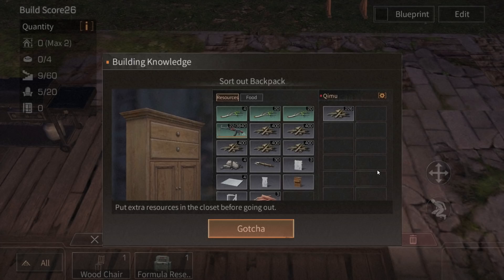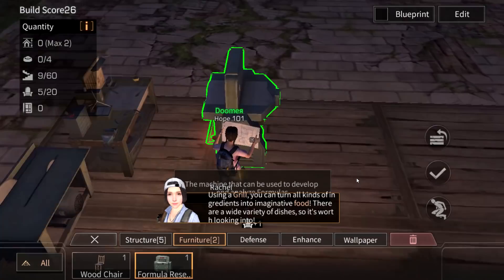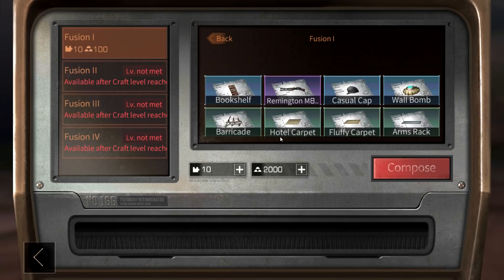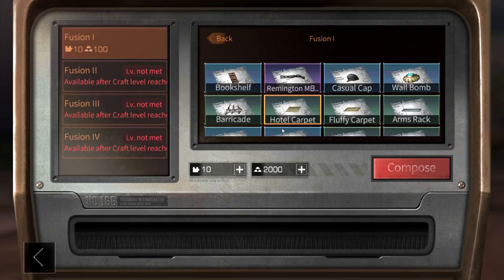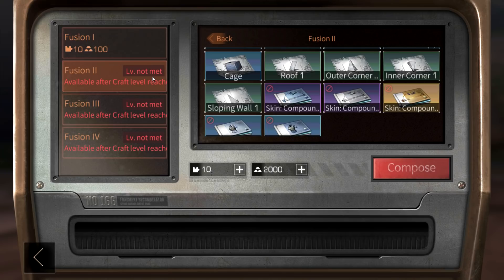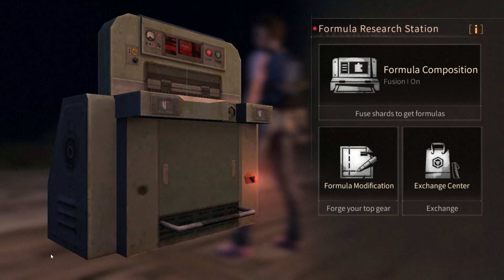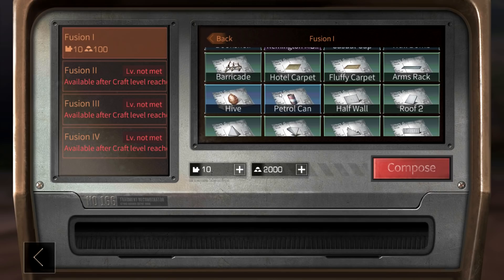This is our blueprint machine — this is where we unlock blueprints. I don't really want to spend the blueprints yet. I want to save them for level 10 crafting. I advise not spending your blueprints on early stuff, even if it seems great. Ten blueprints is still something at the start, so save them.